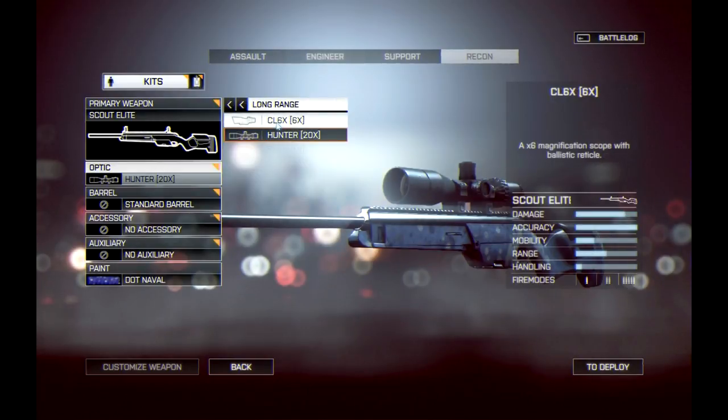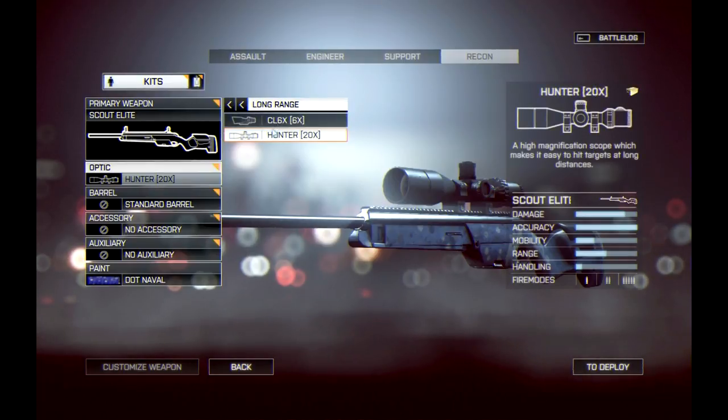As far as sniper rifles go, on the Scout Elite you could mount the CL6X 6x scope, and there was a 20x hunter scope in the game. I believe the 20x hunter scope is longer than any scope available in Battlefield 3 — I think it only went up to 12x. I even preferred the 8x scope, so it'll be awesome to see what playing with a 20x scope is like and how far away we can line up some headshots.